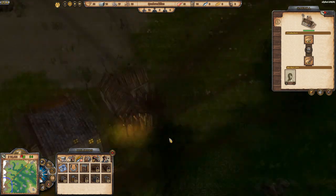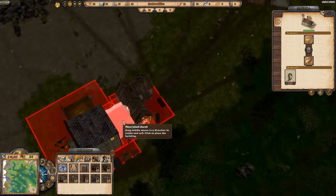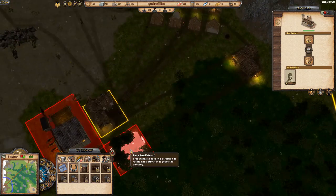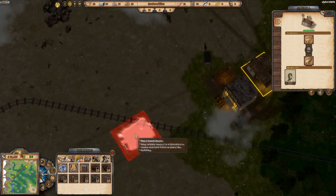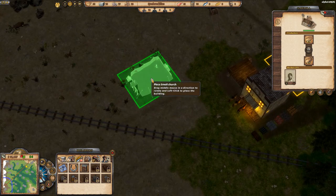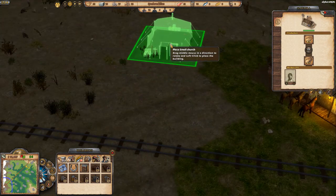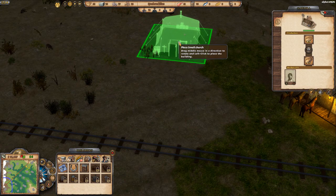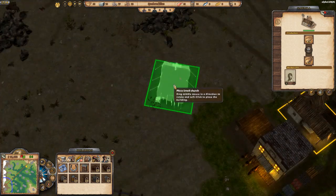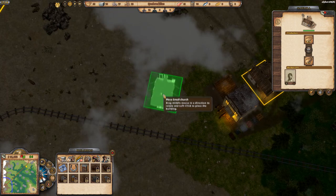The second city building we're adding is a small church — it's temporary but addresses the mood penalty from lacking one. I'm realising the town layout is a bit random with no clear structural road. I'm going to make this area the town center and orient buildings around it. Let's back the church up near the train track.